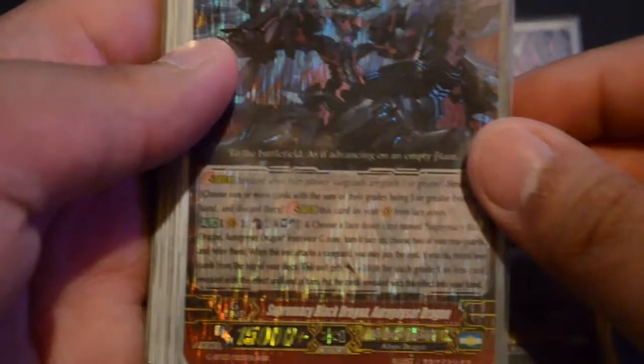We are going to go over the Strides first and go down from there. So we are playing four Supreme Black Dragon, Aura Geyser Dragon. We have four of him, so to go over his effect.